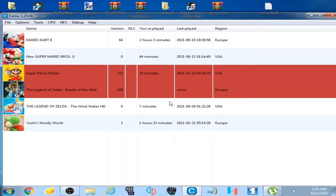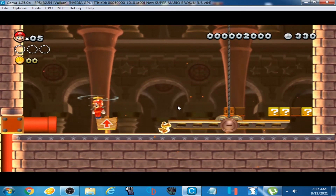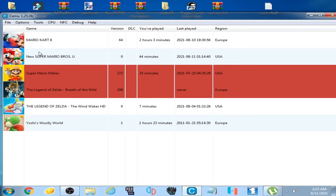Hi guys, welcome back. In this video I'm going to show you how you can easily play New Super Mario Bros U on Cemu emulator with all control options on your keyboard, by selecting the Wii U Pro controller in Cemu. We will learn about Mario's jumping, running, throwing, swinging, flying, and rail movement left and right. Let's get started.